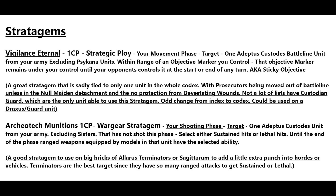For the last two stratagems we have Vigilance Eternal — one CP, a strategic ploy. In your movement phase, one Adeptus Custodians battle line unit from your army, excluding Psychona units, within range of an objective marker you control: that marker remains under your control until your opponent controls it at the start or end of any turn. In other words, it's a sticky objective.